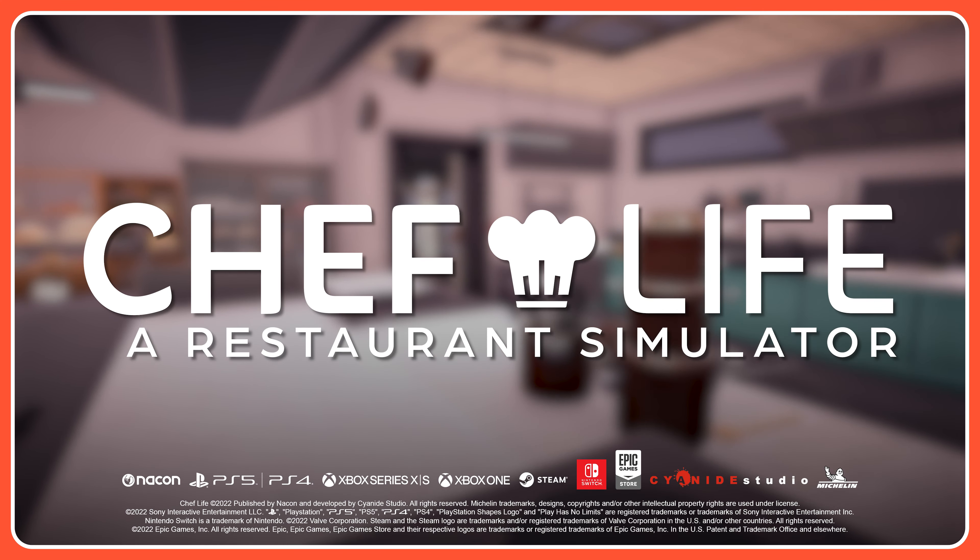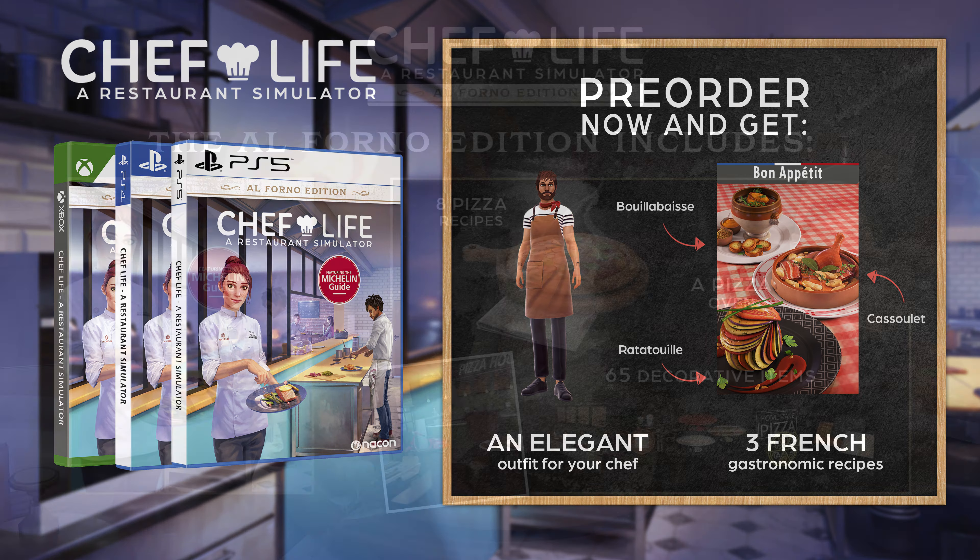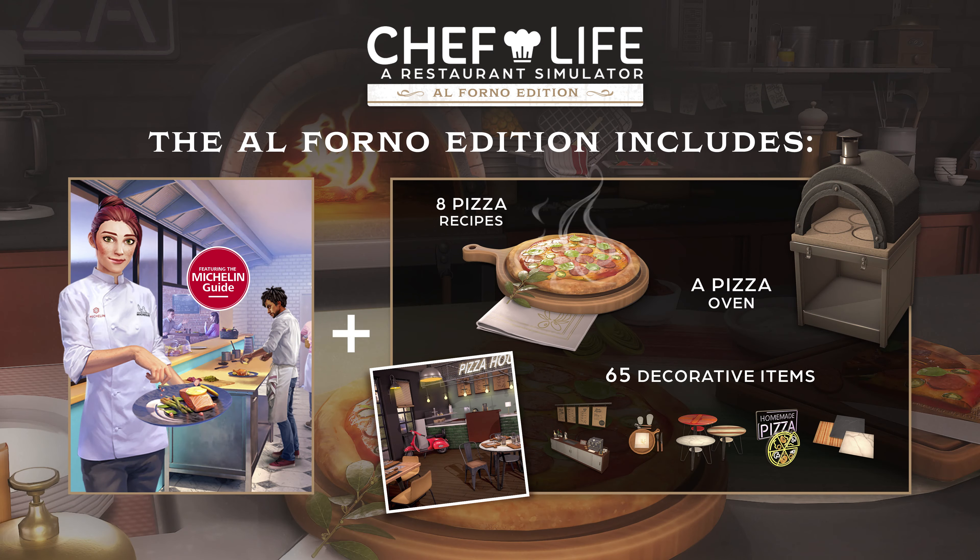Hi everyone, and welcome to our new video for Chef Life, a restaurant simulator. Today we're going to look at how you customize your avatar to create a chef that reflects your style. Begin your life as a chef by defining your physical appearance with the various options available, from hairstyle to eye color to tattoos.